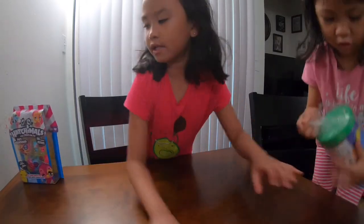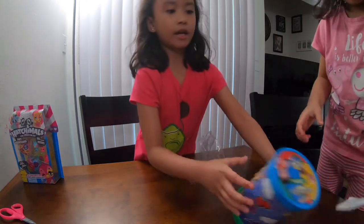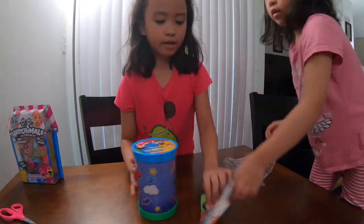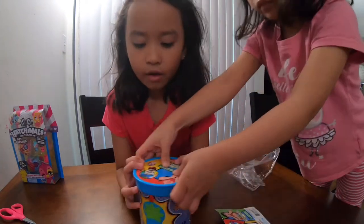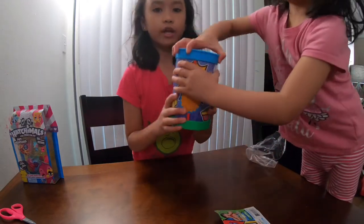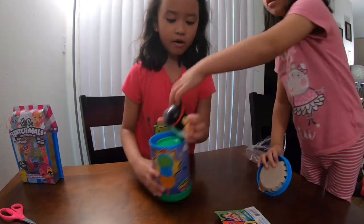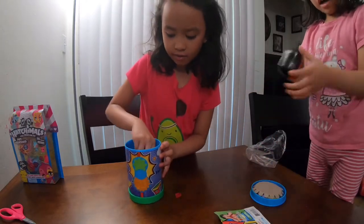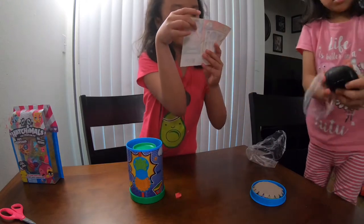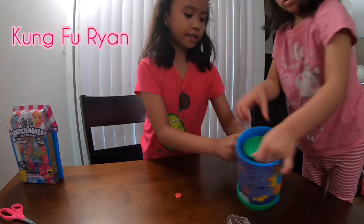First we're opening Aya's. Ok, let's go see what you got Aya. Ok, let's open it up. Aya, open it up, I'm just going to hold it. Let's see. Woah, Aya, who did you get? I got this guy. Aya, you got... give it to me. You got Kung Fu Ryan, and it's like a squishy.